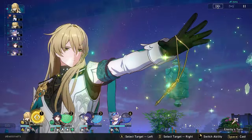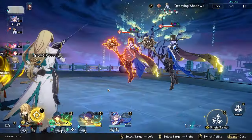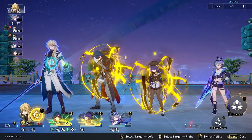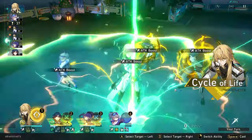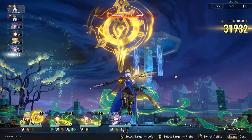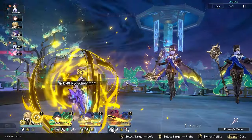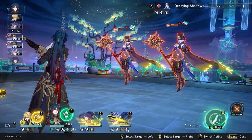Just some final thoughts: I do think double Nihility that stacks defense reduction will be really competitive with Harmony units, because the scaling is exponential. We'll have to see what future characters come out, but right now Silver Wolf and Pella make a really strong pair. Two times damage for your entire team is nothing to scoff at — it's very strong and competitive with our current Harmony units. If you don't have anyone else and you want to try this combo, definitely go for it.